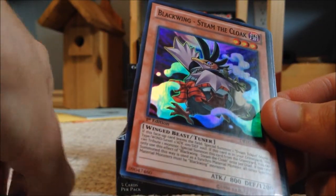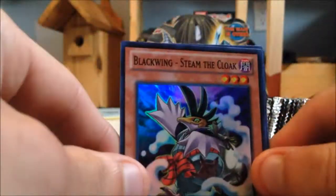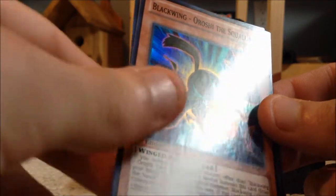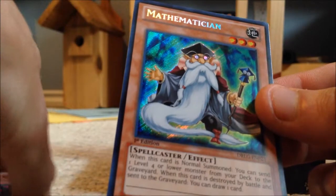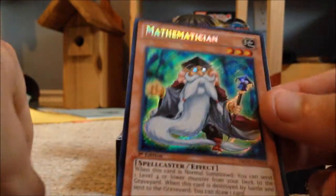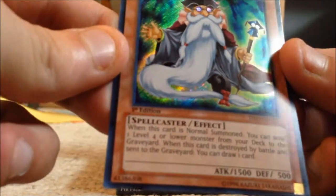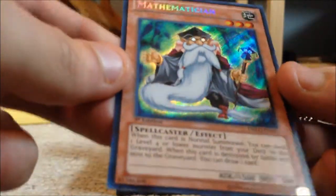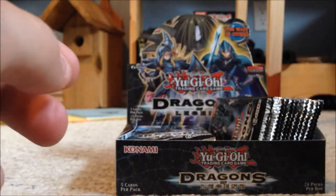Blackwing Steam the Cloak — that's a pretty good card, I heard this was what people were really looking for. Blackwing Arushi the Squall, and then Mathematician — nice, this card's actually really good. When this card is normal summoned, you can send one level four or lower monster from your deck to the graveyard. When this card is destroyed by battle and sent to the graveyard, you can draw one card.